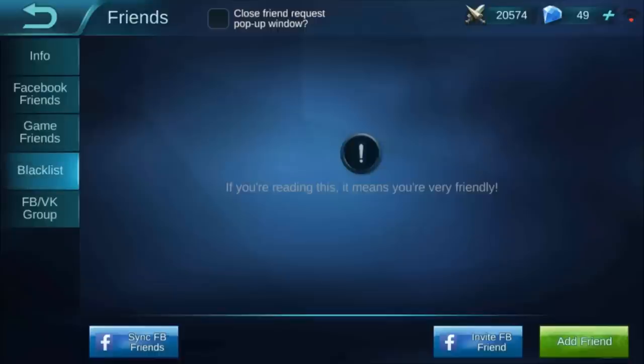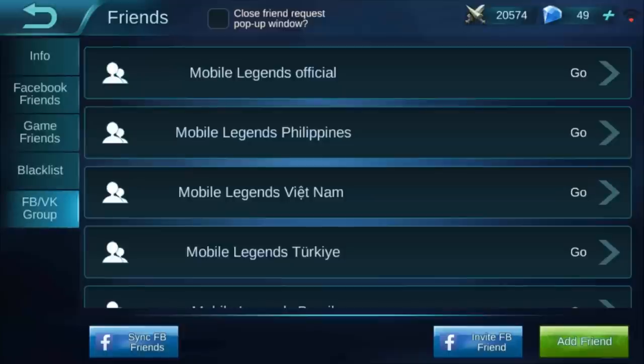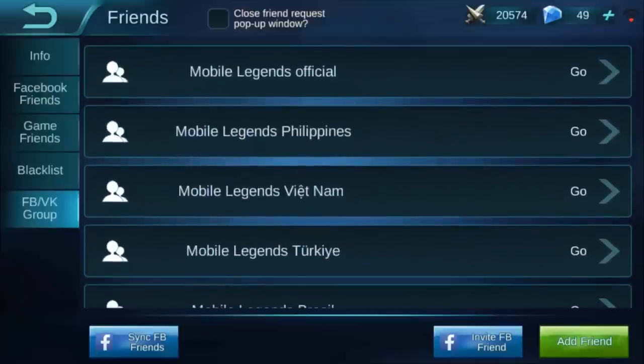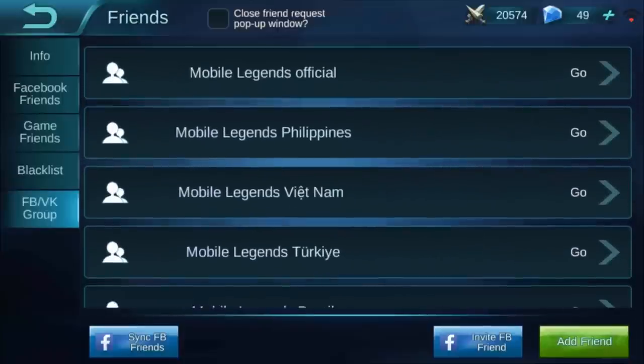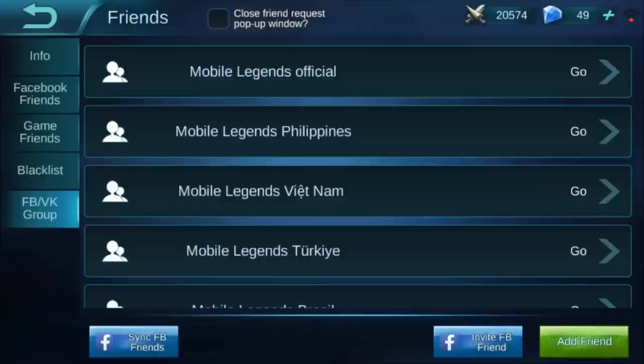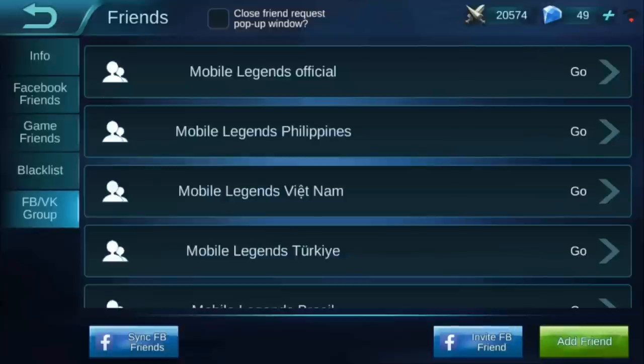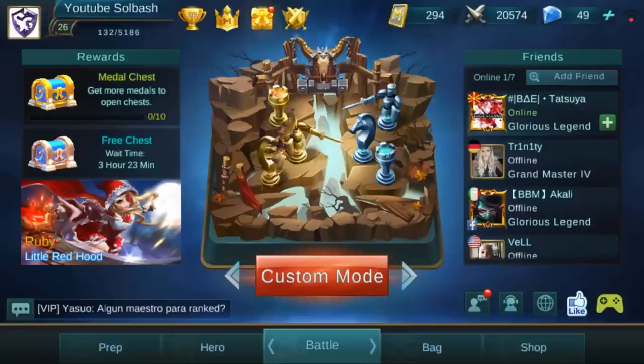You have a blacklist if you don't want someone speaking with you. You also have a Facebook group section which is basically every Facebook group they have in the game. If you'd like to visit a certain specific country, select the appropriate country and you can go into it — the Mobile Legends official channel is in English. At the bottom you can sync your Facebook friends, invite Facebook friends, and add a friend by ID or their name in game. Capitalization in search results does matter, so make sure you have the exact spelling as it shows in the game.